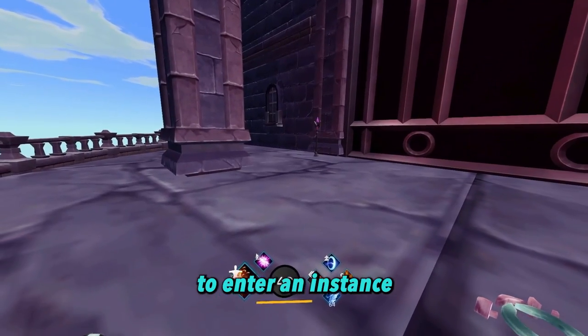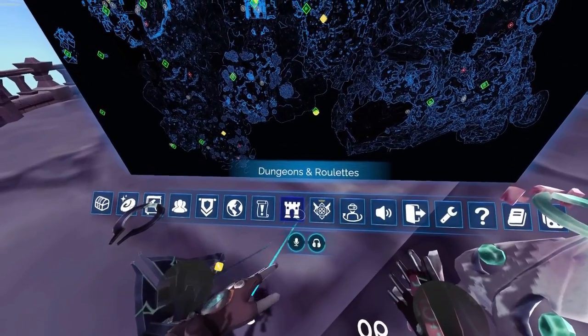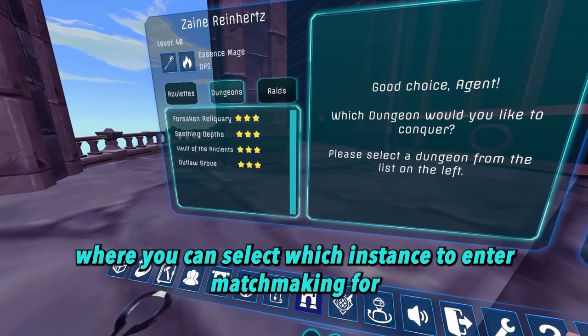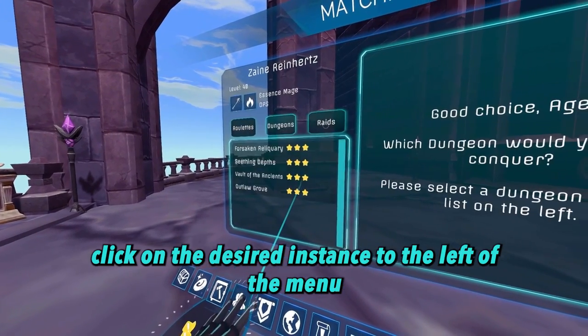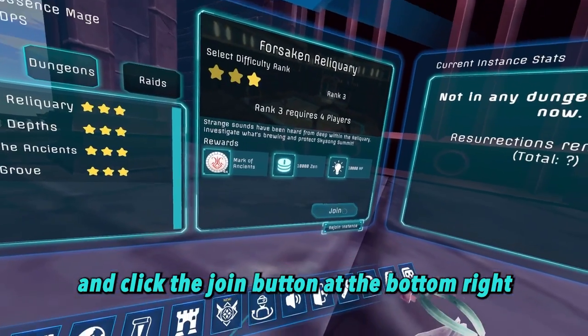To enter an instance, go to your menu bar and select the dungeons and raids icon. This will bring up the dungeons and raids menu where you can select which instance to enter matchmaking for. To start matchmaking, click on the desired instance to the left of the menu, select the rank star to the right of the panel, and click the join button at the bottom right.